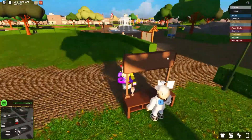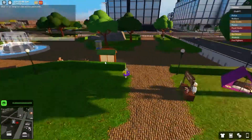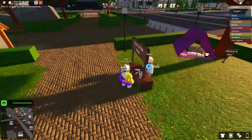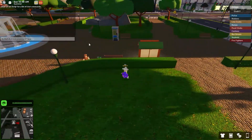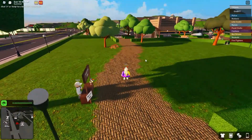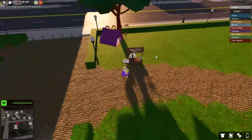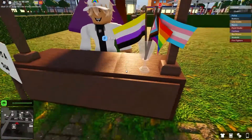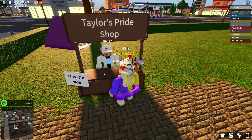When you come to spawn, it doesn't look super decorated. There's no decorations except for Taylor's Pride shop right here. Normally, Xavier has his little Valentine's shop right there, but since this is the party area that was here for Valentine's, they're probably moving the shop over here now. As we can see, there's a sign and some cool flags. Let's check out Taylor.